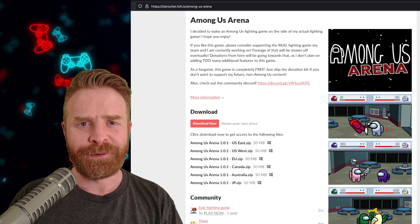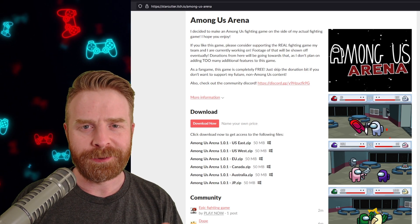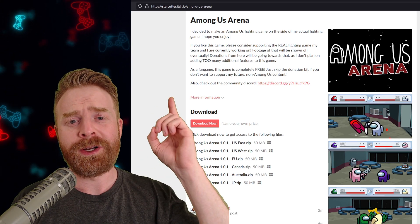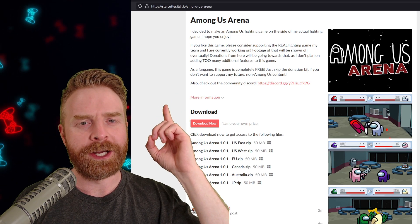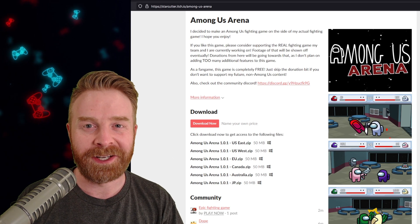It's called Among Us Arena and it's 100% free. Among Us Arena is a fan-made game and at the time of filming, it's only available for Windows. If you want to download it, head on over to starcutter.itch.io/among-us-arena. I'll leave a link in the description below just to make your life a heck of a lot easier.